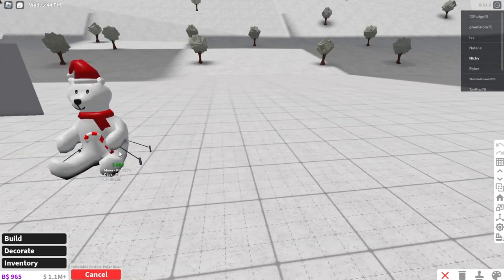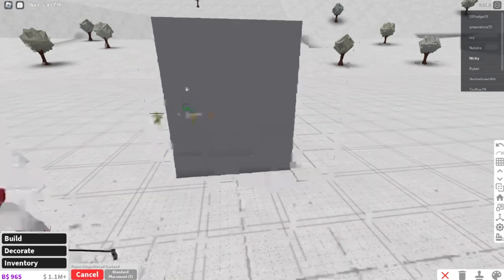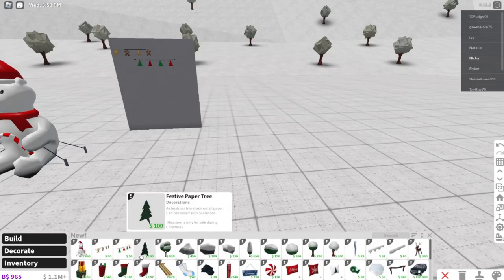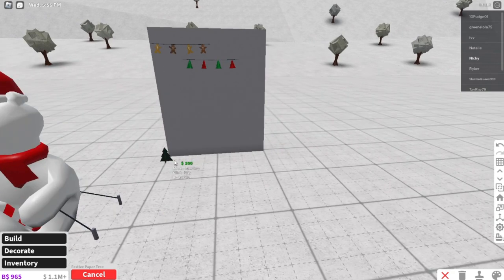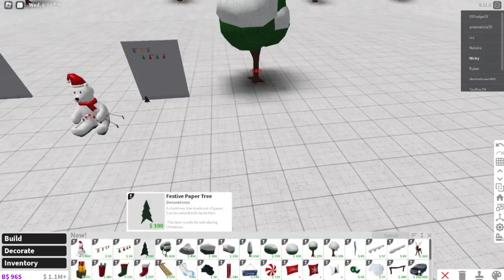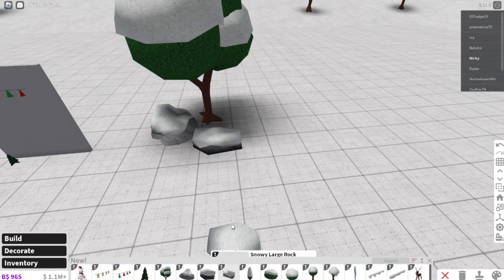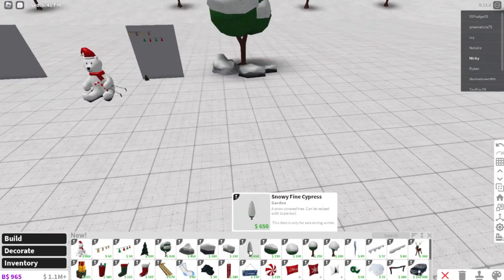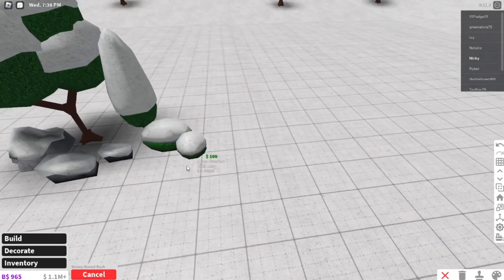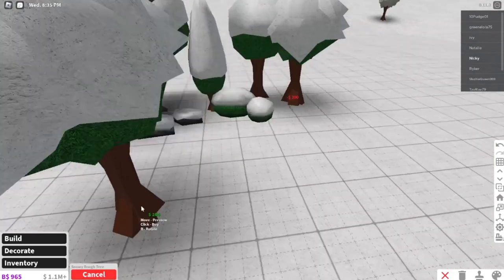In build mode you can see some brand new items. We have a new platable and some garlands - a gingerbread garland and a paper tree garland. We have a festive paper tree, and brand new snowy organic items: a large snowy boulder, a snowy boulder, a snowy large rock, and a snowy fine cypress.